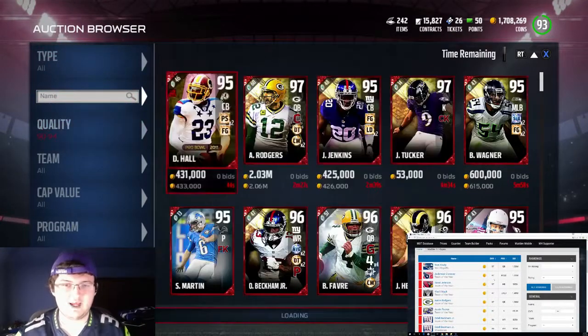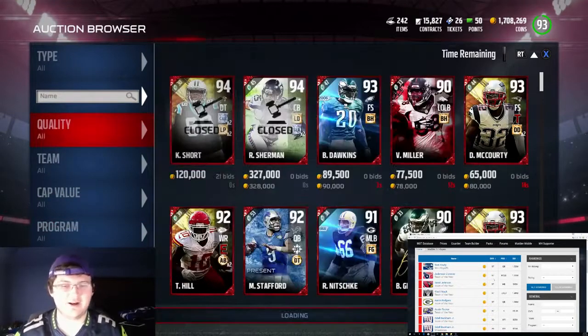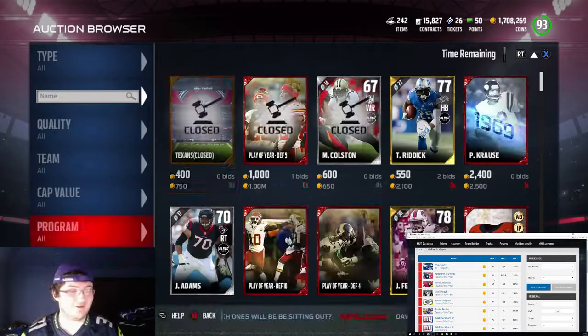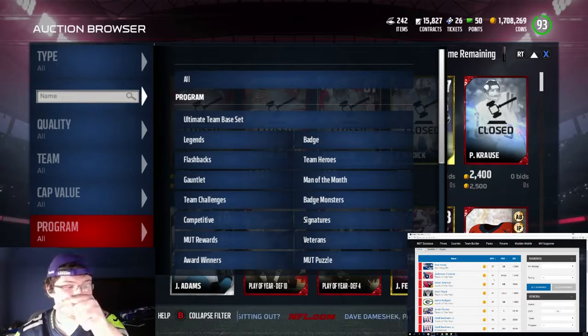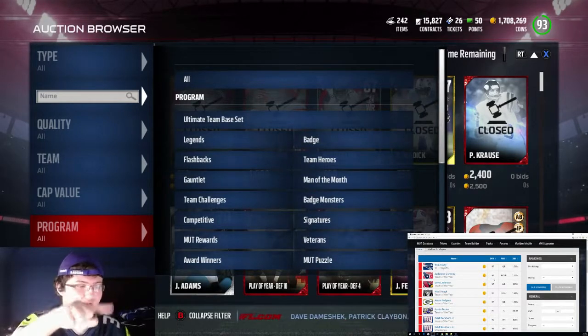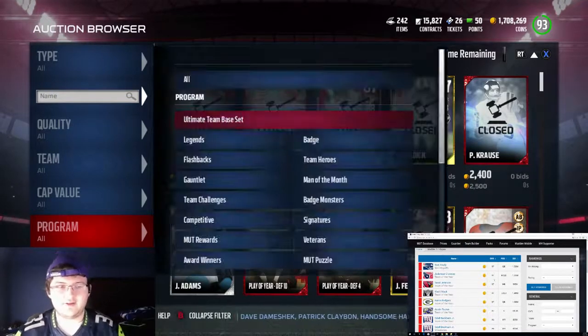We should be able to efficiently do this — I don't know how efficiently, but we're going to try it out and see how it works. Maybe this is a new sniping method. In the right-hand corner of your screen, you can see the whole entire MuttHead website. So let's see how this works.